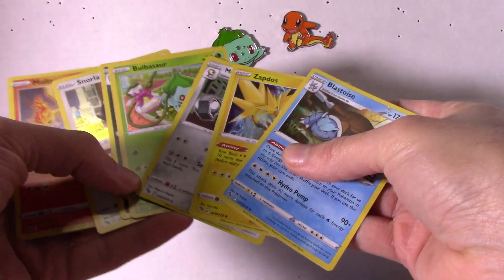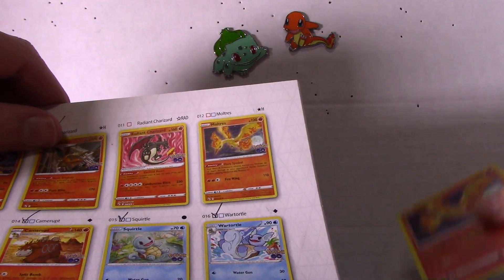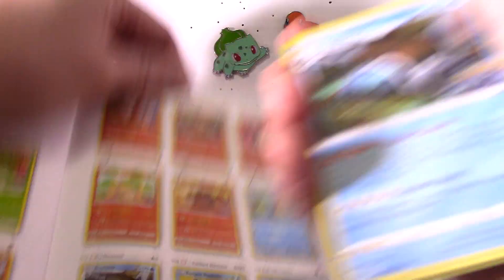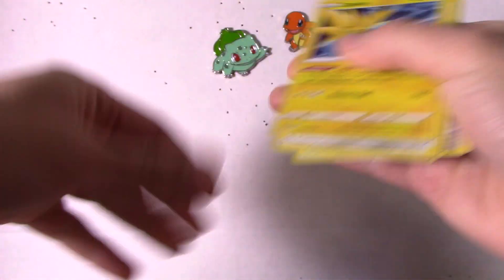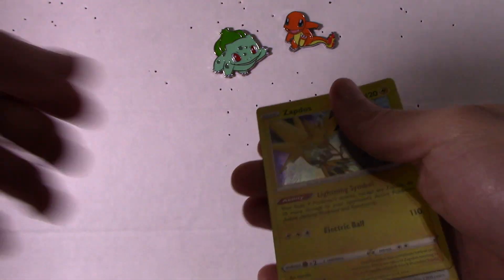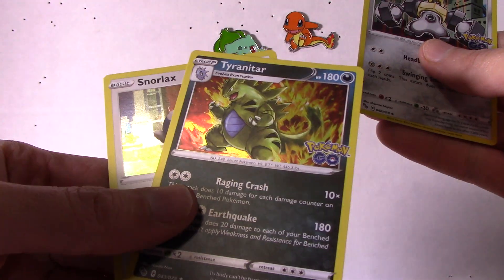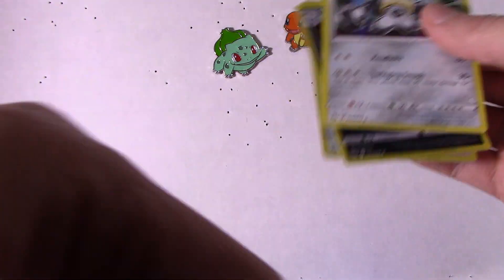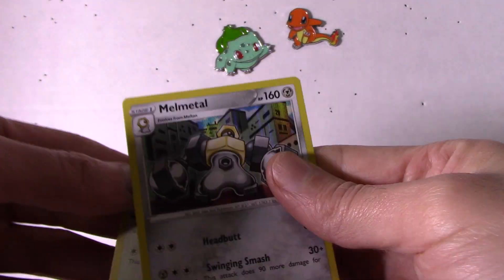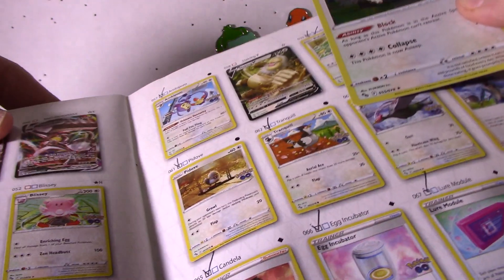So we got Charmander and Bulbasaur — no problems there. Blastoise is probably going to be the first one. Nidoking — oh, I don't have it. No wait, I got it finally — nice. Blastoise — don't have it. Now I got it — nice. Looks like I already got a Hitmonchan. I only have one light ball, the other battery is tight. This one — looks like I didn't have it, but looks like I got it now. Snorlax — I'm pretty sure I've got a whole bunch of Snorlax. It's probably the most common holographic out of all of these. Yep. See you guys next week, bye!